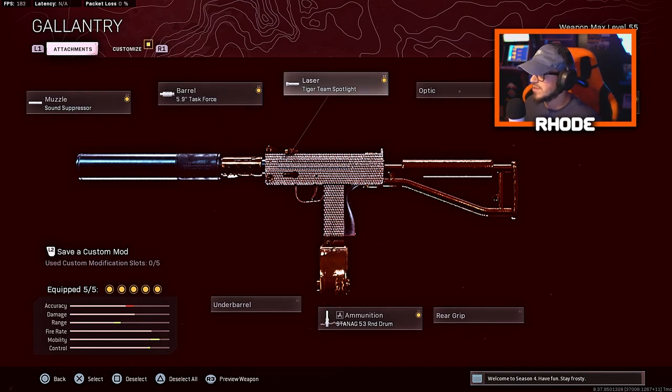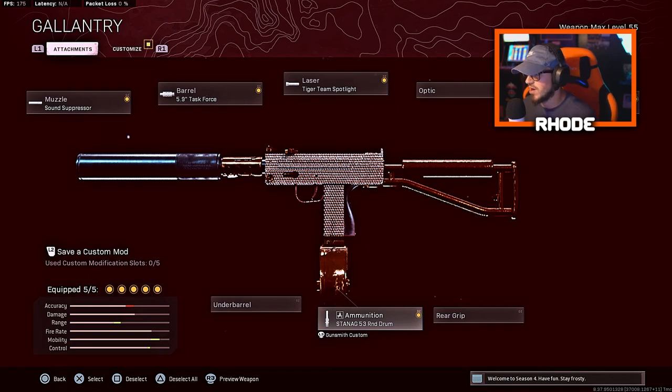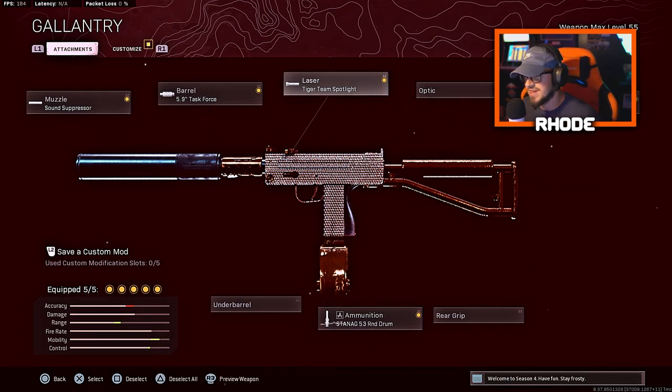For the barrel, run the Task Force barrel. Tiger Team Spotlight, Raider Stock, and the 53-round drum — not the fast mag, the drum. We switched a few things up; we didn't used to run the laser, we used to run Patrol Grip for better sprinting speed.